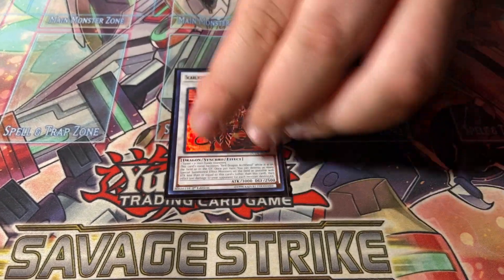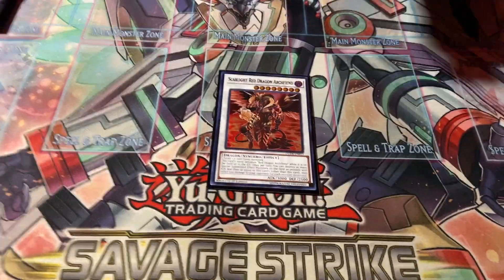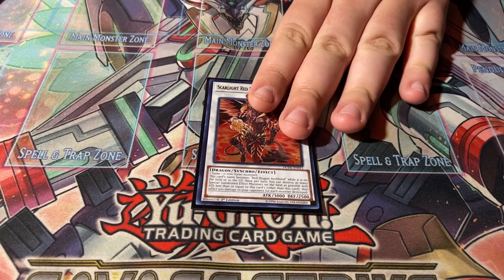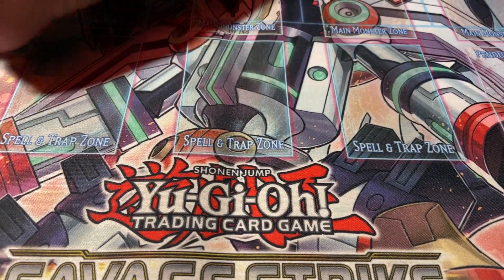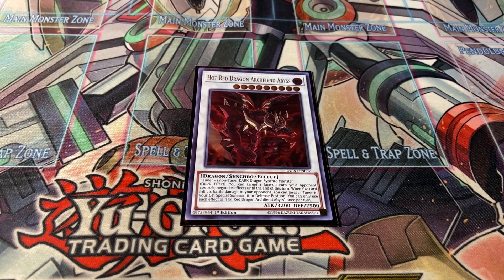For other synchros I'm running one Scarlet Red Dragon Archfiend - if you have Crimson Blader swap it out, I have one but didn't have time to swap it in. This works well for Game 3 if you go into time to deal burn damage and win. Also running one Hot Red Dragon Archfiend Abyss because it negates a card once per turn, which is absolutely solid. That's the current Buster Blader update - hope you enjoyed the video, make sure to like, comment, subscribe, click the bell for notifications, and stay safe out there!